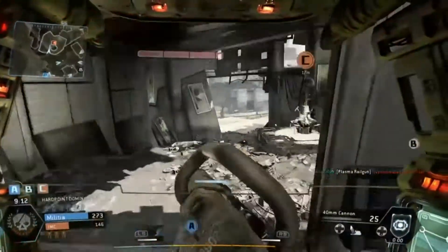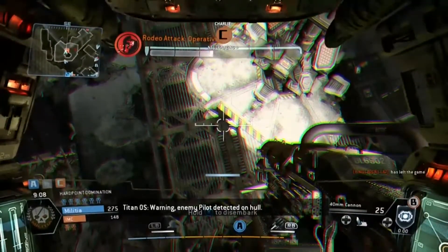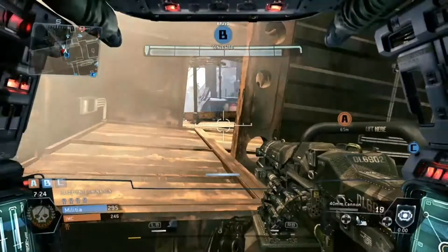G'day guys, Exodus from Xbox Labs, and I'm here to show you guys a quick tip for Titanfall. Basically, if you're getting rodeoed by an enemy pilot, crouch over, look straight down, and they'll think you're ejecting and they'll bounce off.